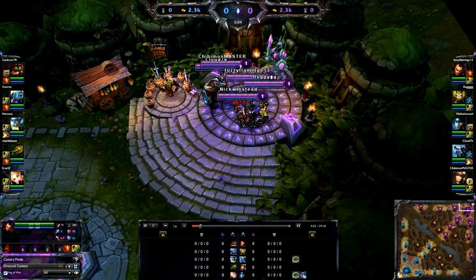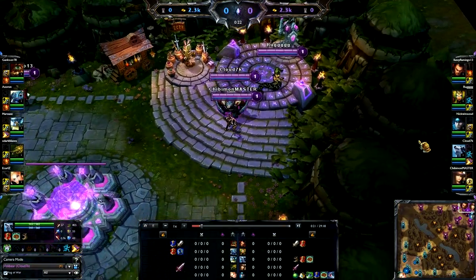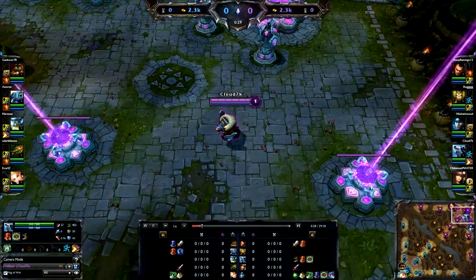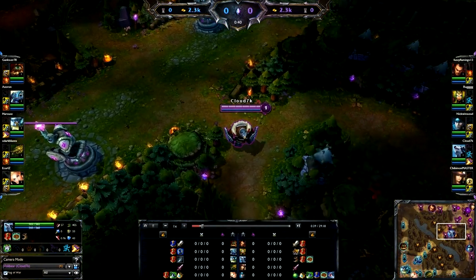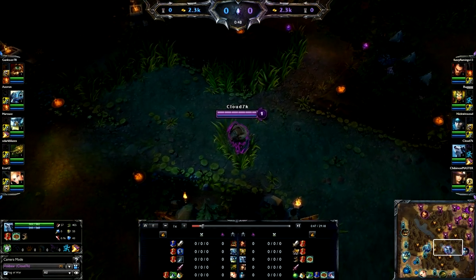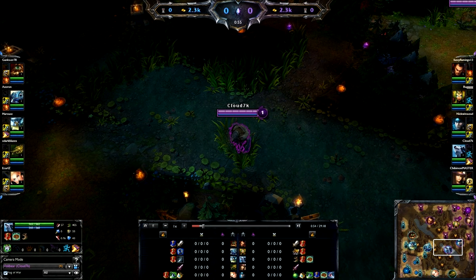What's going on guys, Cloud7K here bringing you another Volley Bear game. In this video I want to show you how to dominate. I know I didn't really explain my build last time I played Volley. We're going to be in the jungle running basic jungler runes: 15% attack speed, 13 armor, 12 magic resist, and quintessence is movement speed. I'm also running Utility and I'm level one right now with level one boots at 405 movement speed.